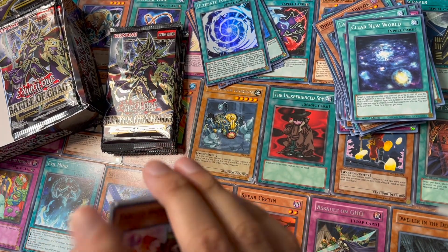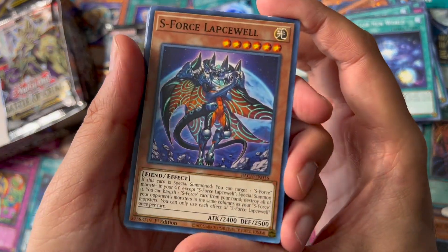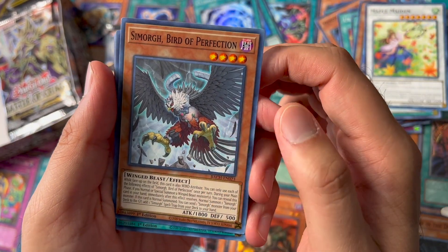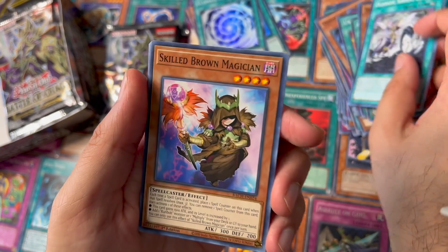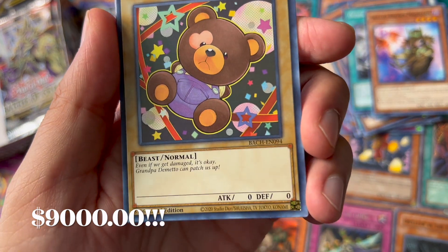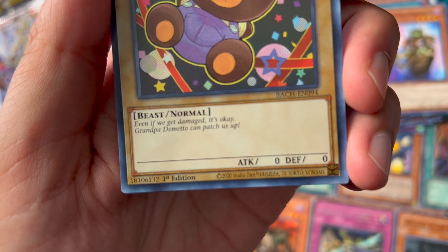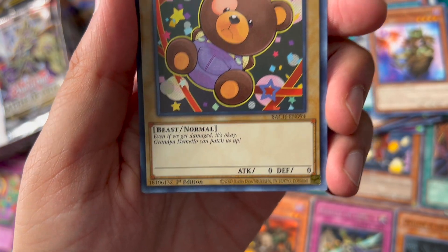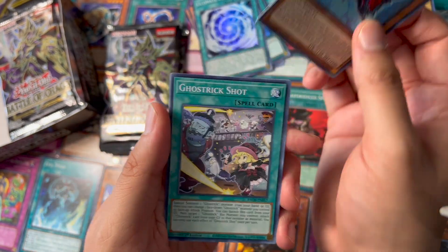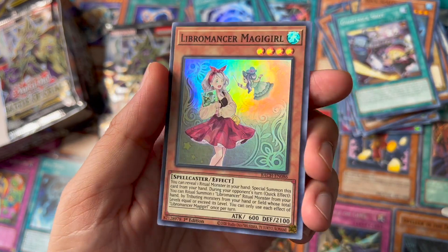Still didn't get a starlight. S-Force Maple Maiden, Seymorg, Organic, another Skilled Brown Magician, Doll Monster Bear — zero attack, zero defense. Even if we get damaged it's okay. Grandpa Demito — can't pass this up, best card in the game! It's four stars which is kind of weird. Ghost Trick Shot and a Libromancer Magic Girl.